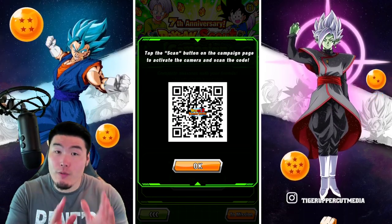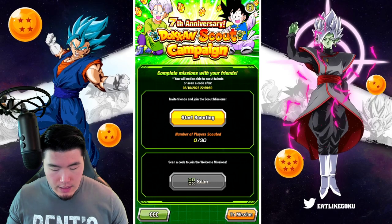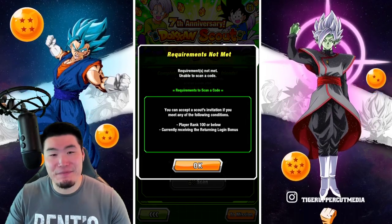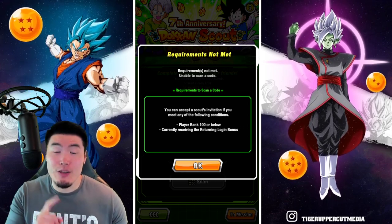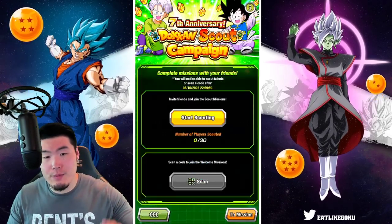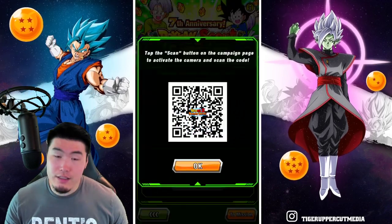Good luck — hopefully you guys are able to scout the people you need to get your stones. You can also click scan right there. I can't scan because I don't meet the requirements — I'm not getting the returning login bonus or below rank 100. So I can't really show you how that works, but you get the point: click the scan button, it's probably going to use your camera to scan the QR code, the scouting code, and you're good to go.